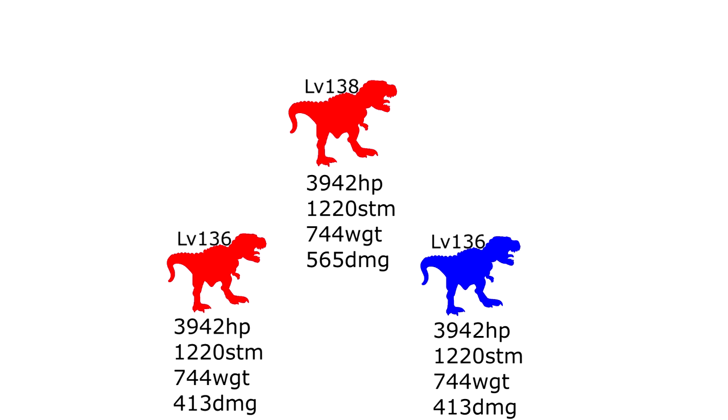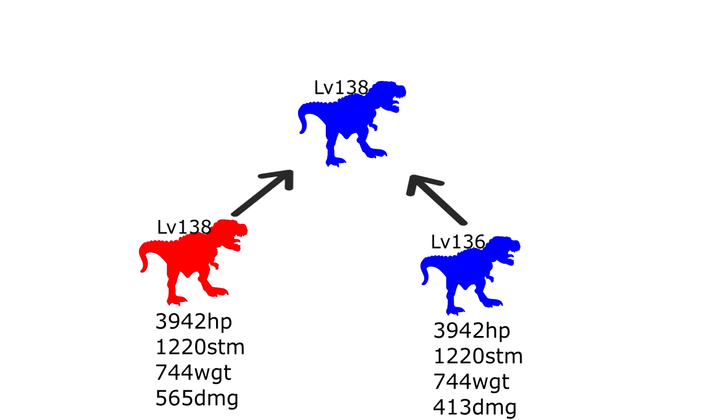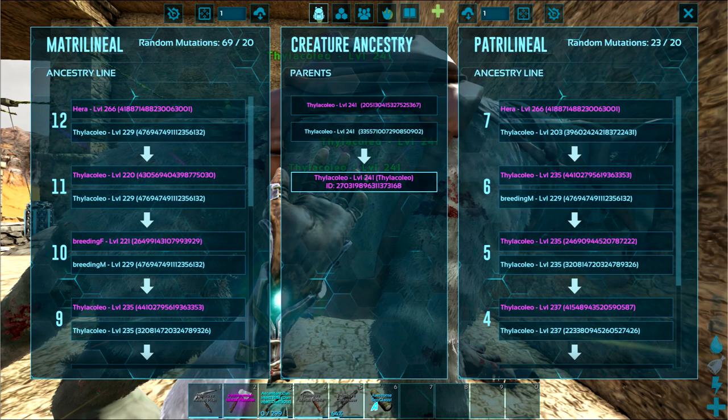If you get a mutation that you like, replace the baby with the corresponding gender parent and continue breeding. Once a side of the ancestry tree reaches 20 mutations, that side can no longer create more mutations. If both sides reach 20 mutations, no more mutations can occur.